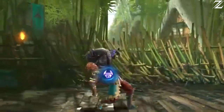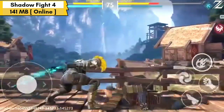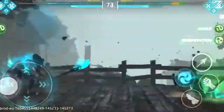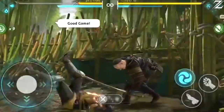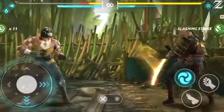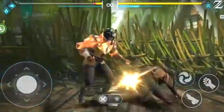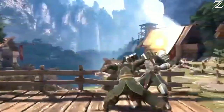In Shadow Fight 4 Arena, you can choose from a variety of shadow warriors, each with their own unique skills, weapons, and abilities. The game has two modes: 1v1 and 3v3. In 1v1 mode you face off against another player in a best-of-three match. In 3v3 mode you team up with two other players and fight against another team of three. The game's graphics are stunning with realistic animation.